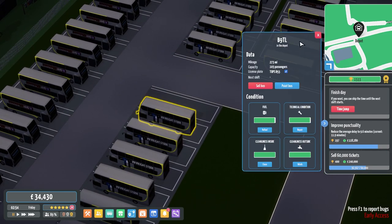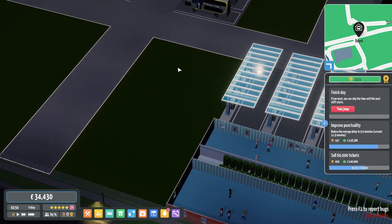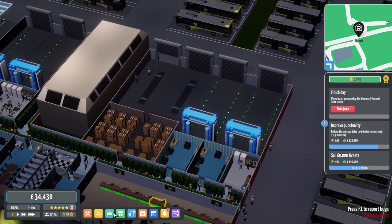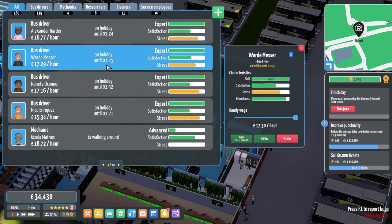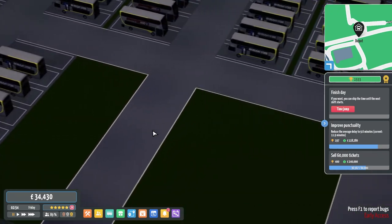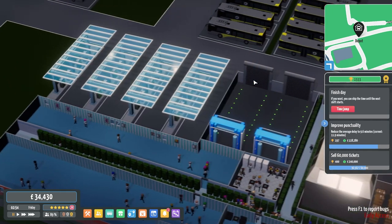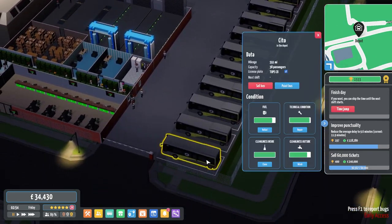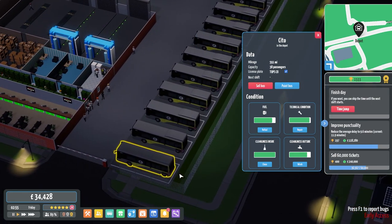I've actually been busy — I've hired some new staff members, and all the staff members who had yellow stress are on holiday basically, until tomorrow. Hopefully that'll help bring their stress down. With that all being said, all the buses are scheduled for today, and I've been tweaking some of the bus configs and colors.